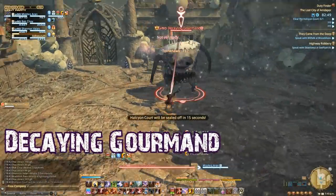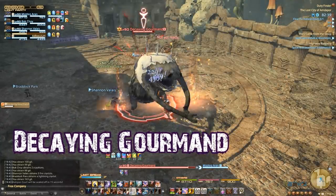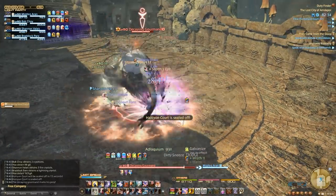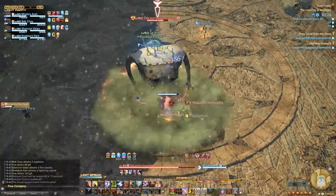The first boss is the Decaying Gormund. He has similar abilities to the first boss in Wanderer's Palace, so be careful to avoid the AoE blasts. Healers should also be on the lookout to dispel any of the cooties spread by his sneezes and snorts.